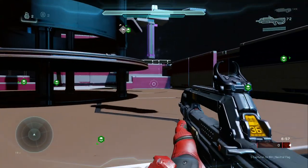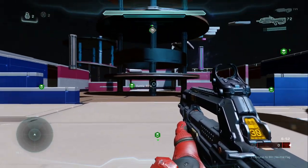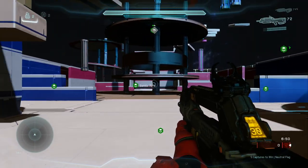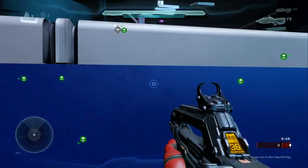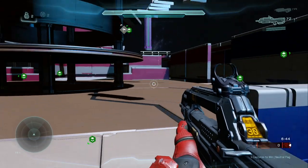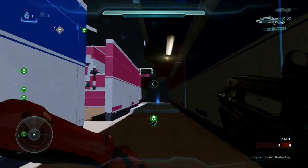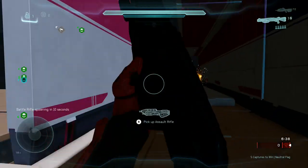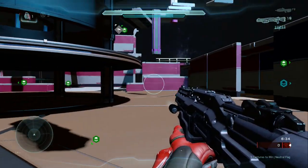Over here we've got some plasma grenades. Let's start off by grabbing this and rushing out immediately. You can see there's going to be like just immediate confrontation right here. The only cover that you really have would be these little structures here at ring, and you can slide to get to some cover.